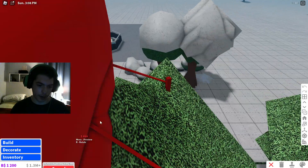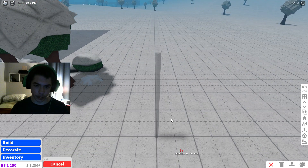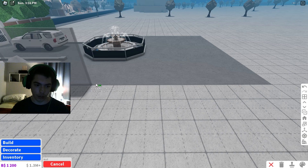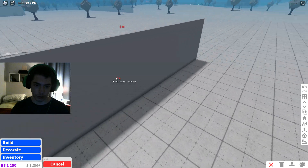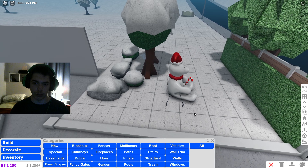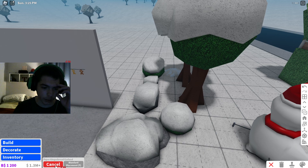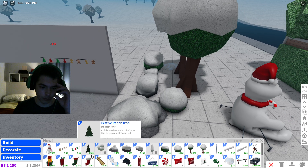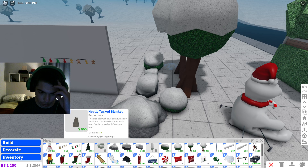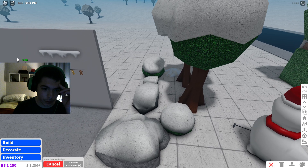Decorate new - we have the inflatable teddy bear, stockings. I want to just place some certain things. I'm going to reposition that. Let's go to decorate new. Stockings, snow sled. Pretty much there's not a lot to cover in this update, just some new things and stuff like that. Christmas presents - we'll place them.